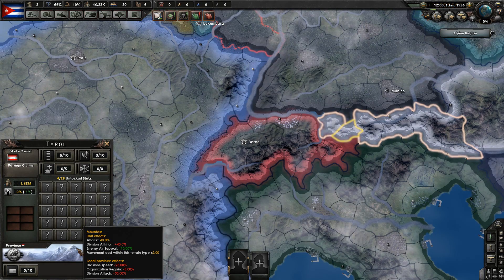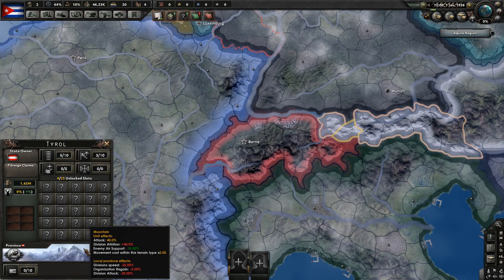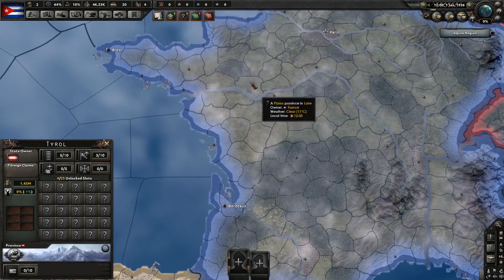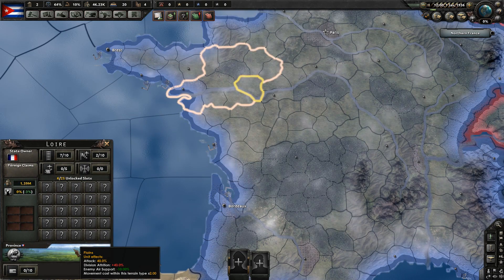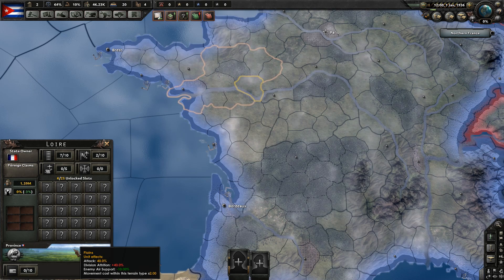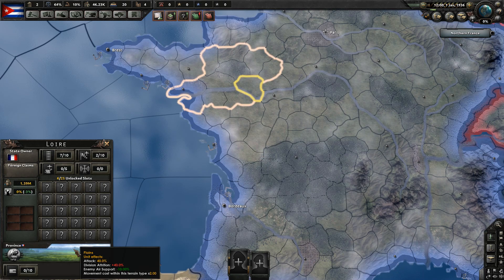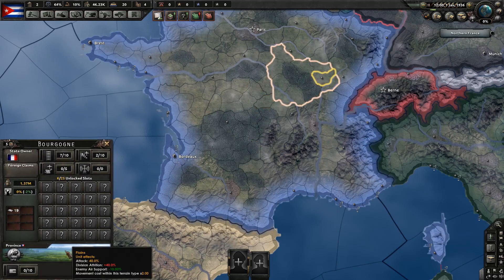Of course different terrains have different effects. For example a jungle gives very high attrition and plains is a very nice place where you don't have any trouble whatsoever. Or is it? If we look at this place which is the plains — see it's still called plains, it still has the picture of plains, it still looks like plains — but it is actually mountains. If you look at the unit effects they are exactly the same as they would be in a mountain. I modified all this terrain to behave like mountains.